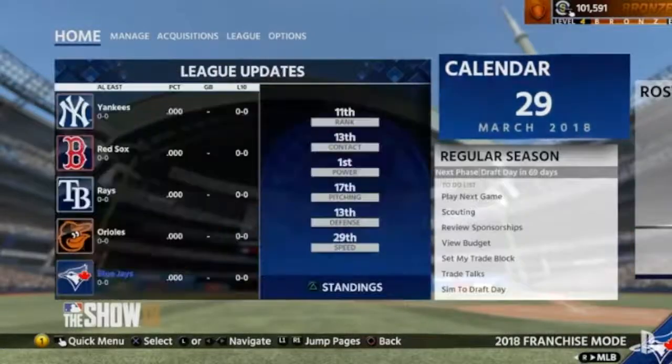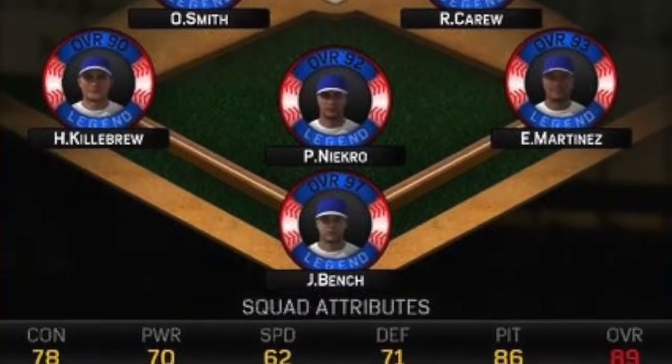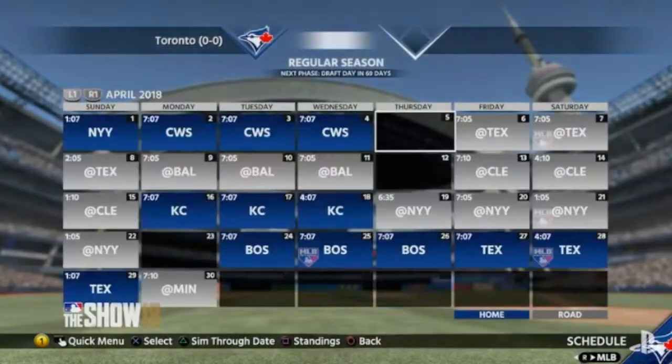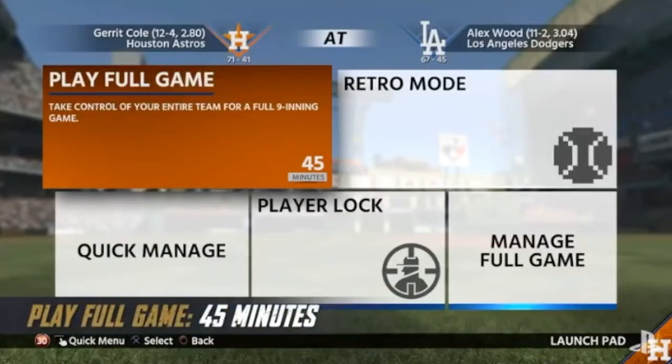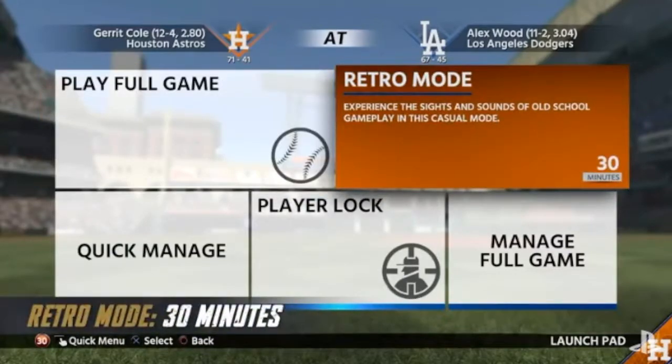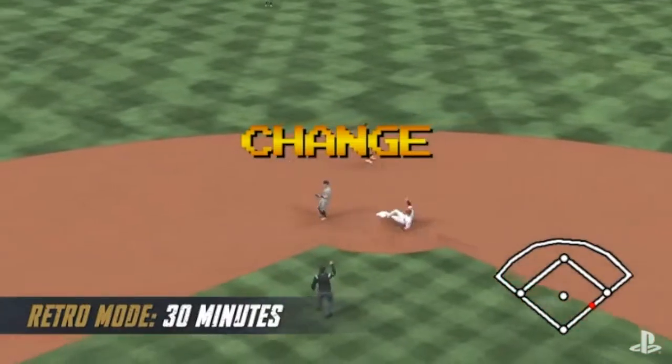Number 6 on my list is multiple lineups, and I think this is actually in the game. If you want like a team-building lineup and just a regular grinding lineup, you can have the ability to switch through them without going through each and every player. I think it's in the game because I played the beta and I'm pretty sure it was in there, though I'm not 100% sure. If you want to see a video on the beta, hit that like button and let me know in the comments.